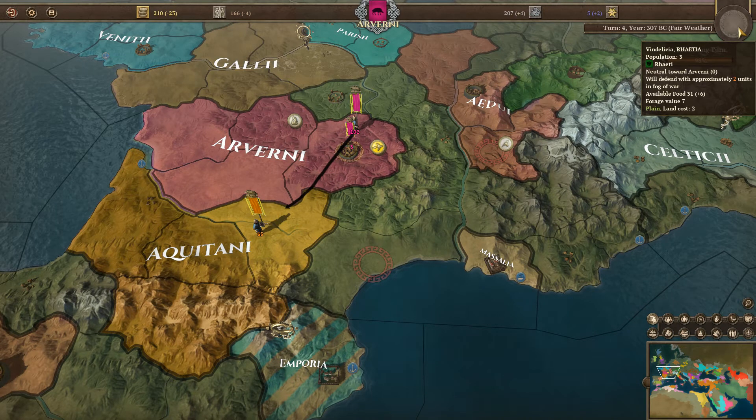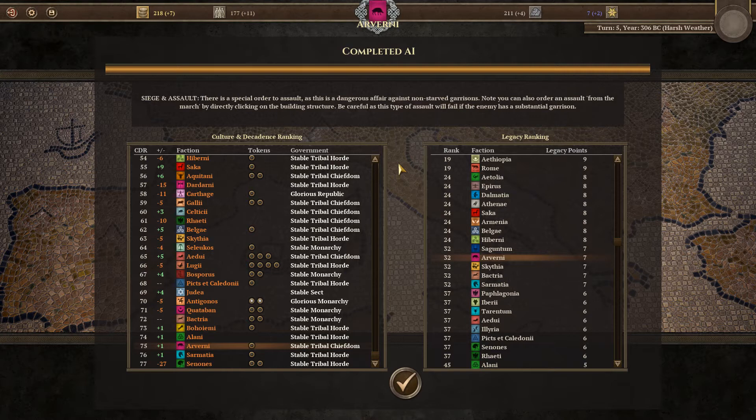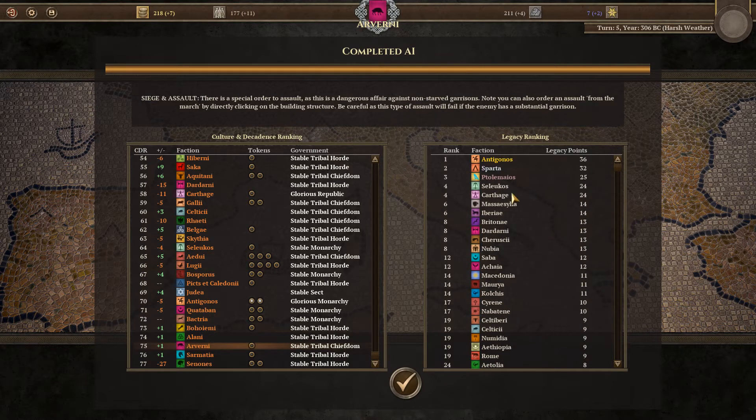Interesting — the Aquitani came and took the territory we wanted to go take. That will often happen. We have to decide: do we want to go to war with the Aquitani right now? Let's look at the factors. We increased our culture and decadence ranking up to second from the bottom, so we're getting better. We also did not get an aging token this turn — that's good fortune, it's roughly a 50-60% chance of getting one each turn.